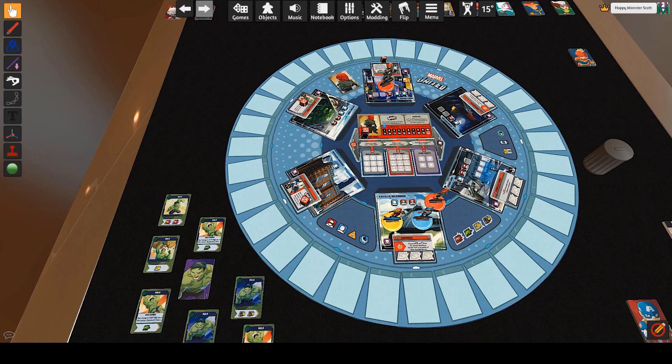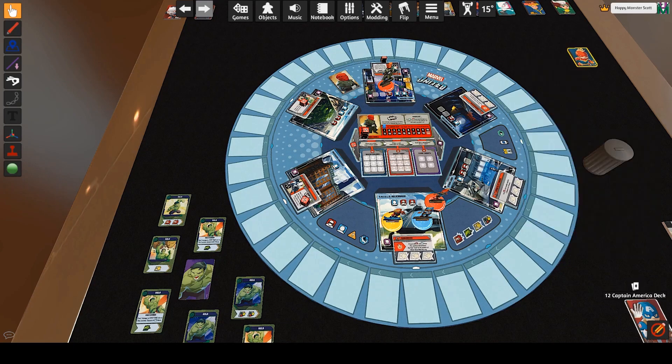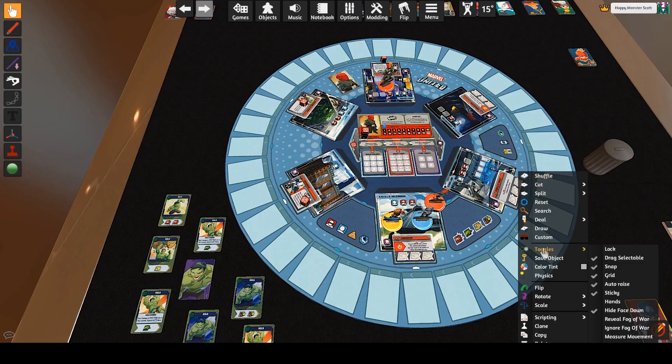This is the Marvel United part — you can combo with the previous player's card. You can't take the special action for the other character, but you can take the symbol actions on the bottom. So sometimes I might want to play something in anticipation of Lara being able to combo with it. Is there a cheat sheet for the symbols? There's not, but it's quick to catch on because there's only four: move, punch, heroic action, and wild card.